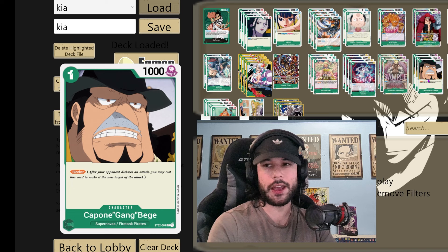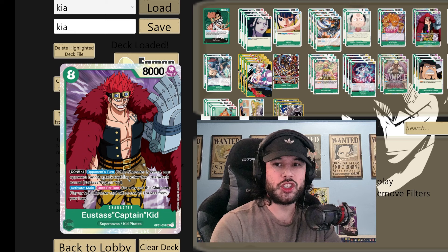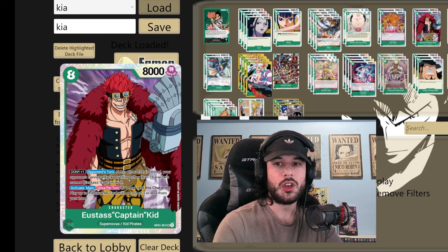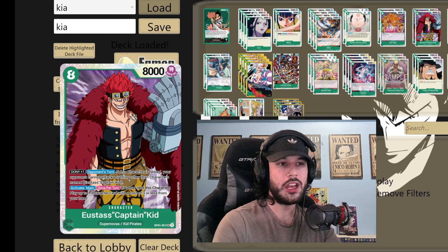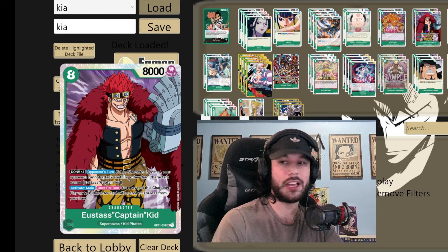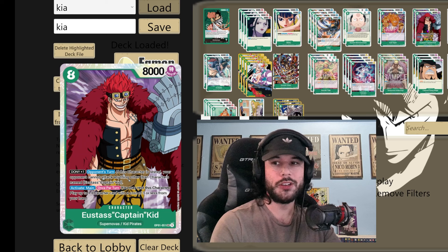Now to the ultra sauce here — we got two of the 8-cost Kid. I think this could even be a 3-of. You attach a Don to it, and if this character is rested they have to attack into it, doesn't matter if it's a Luffy that can go under blockers. The second part: activate main once per turn, you may rest it and then play a three cost or less from your hand. You're basically able to get out three blockers potentially — play 8-cost Kid, attach a Don, use the ability, play out a blocker, then another blocker. Essentially you cannot be killed that turn.